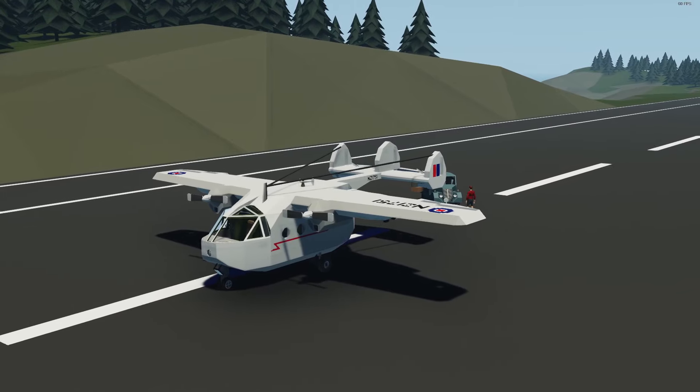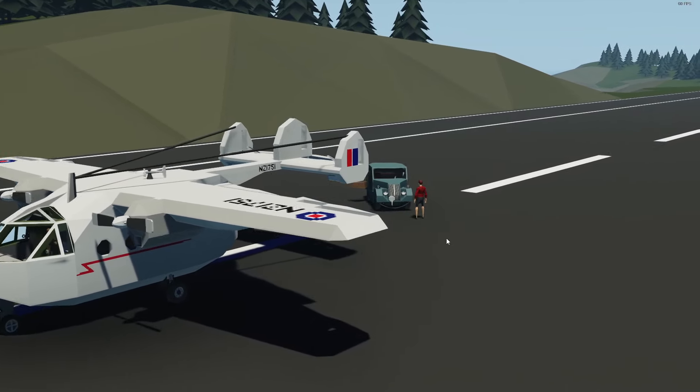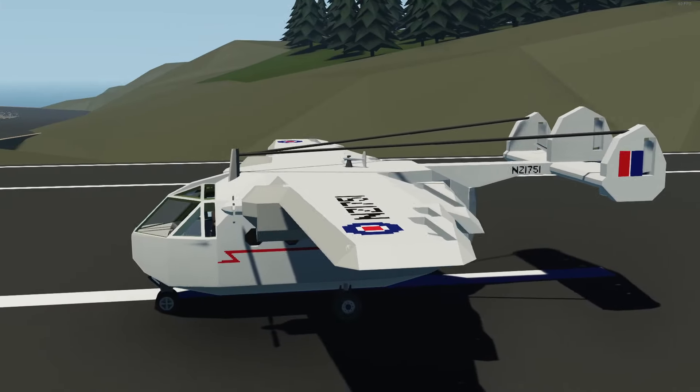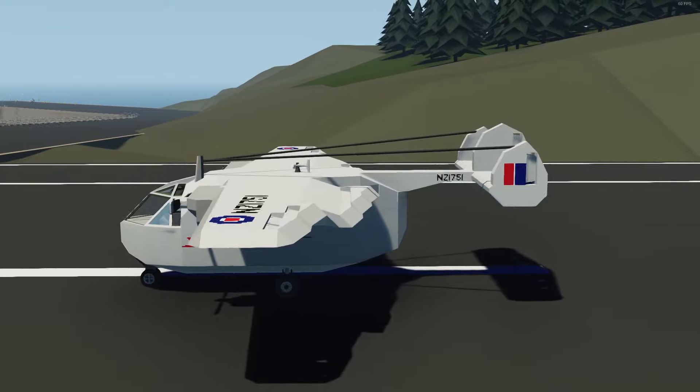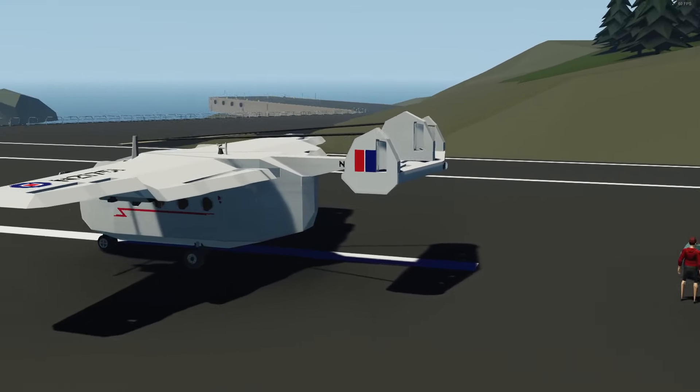Here we have a plane with a bomb in its wing. Today, we need to use this plane to transport this car to the mainland. If we are late, this thing will explode and — spoilers — we will probably die. So, let's load this thing in as quickly as we can and get going.